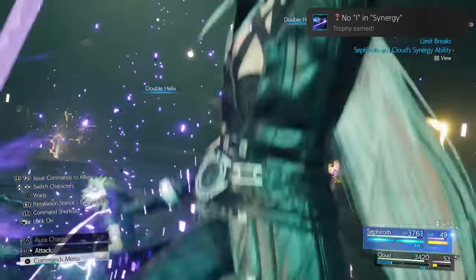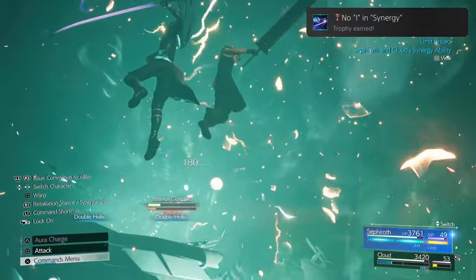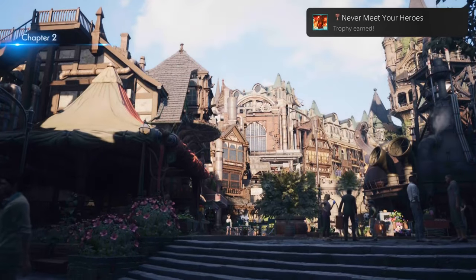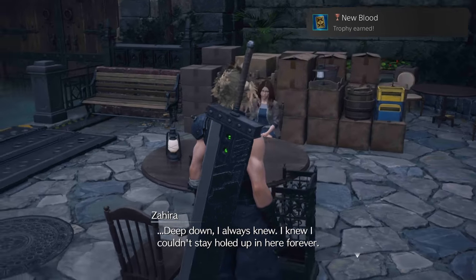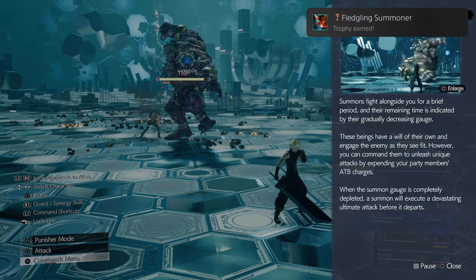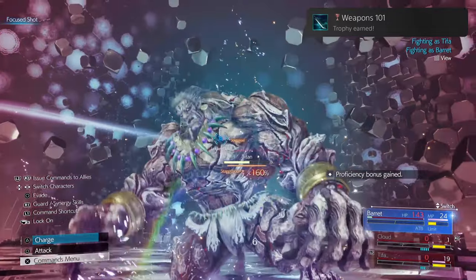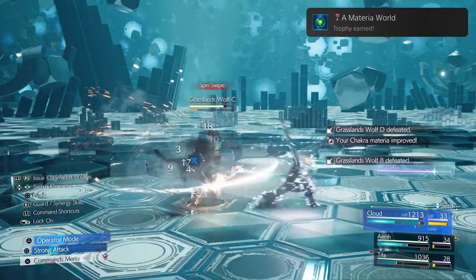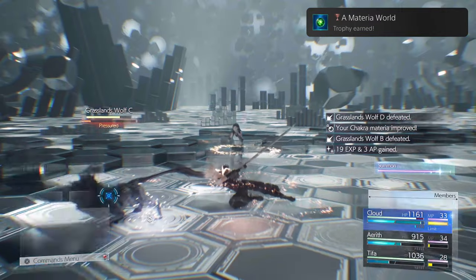Then we're getting into the story trophies. By completing chapter 1, you get Never Meet Your Heroes. New Blood — raise your Queen's Blood rank. I absolutely love this card game. Fledgling Summoner — invoke a summon, very simple. Weapons 101 — max out a weapon ability proficiency. A Materia World — level up an orb of Materia, quite simple, you'll get this naturally as well.